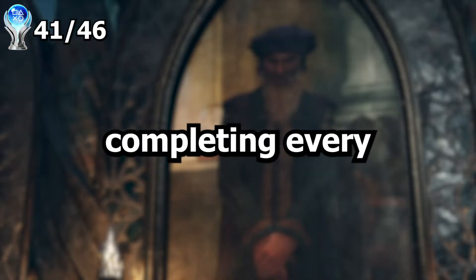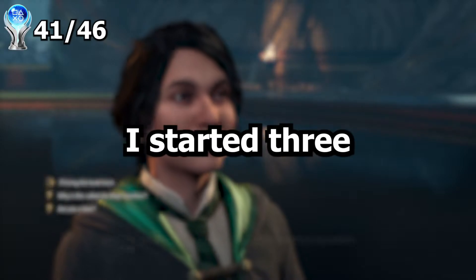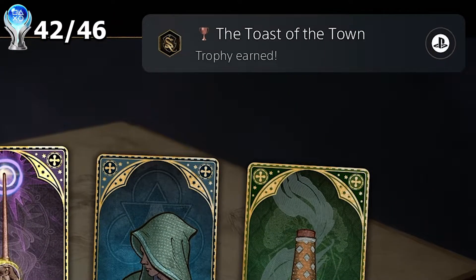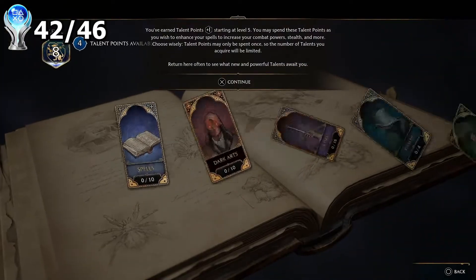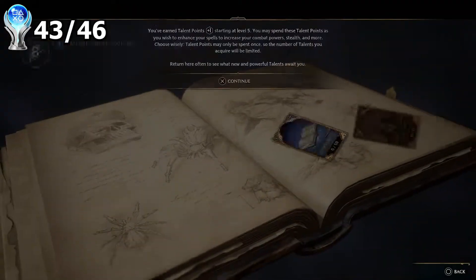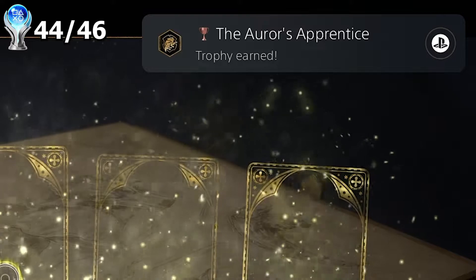After completing every side quest, I started three new playthroughs and found the map chamber as each house. Slytherin's done, that's Gryffindor's, and Hufflepuff's.